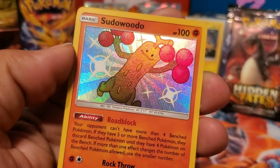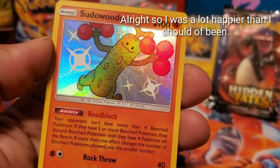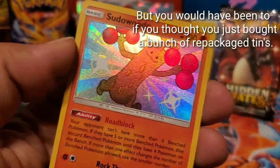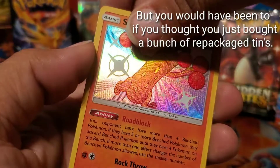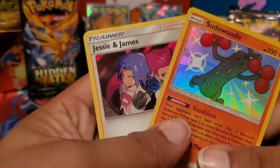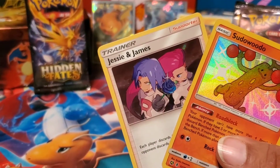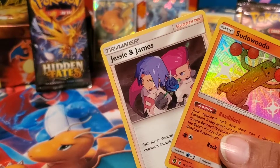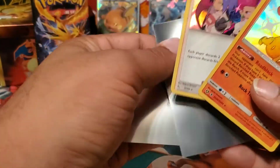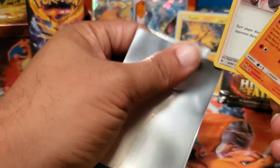Shiny Sudowoodo! We do not have this card - I don't want to talk about that. You don't have it, you don't have it - that's shiny! And a holo Jesse and James - double pull! Look at that, you got a double pull! I was getting worried I had nothing, and then I pull two. Not only did I catch up with Jesse and James, I pull ahead with the Sudowoodo!